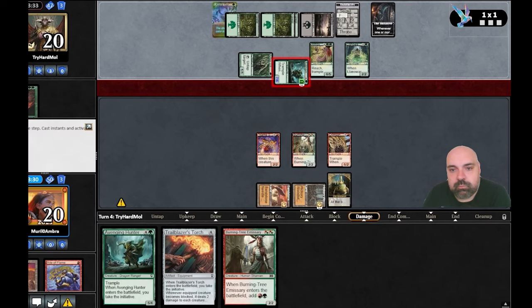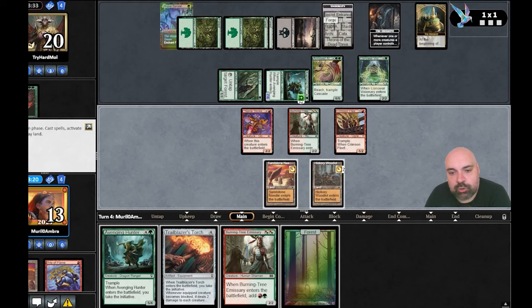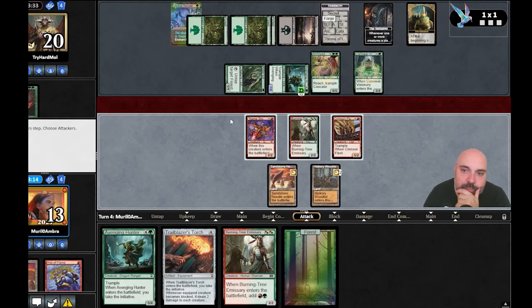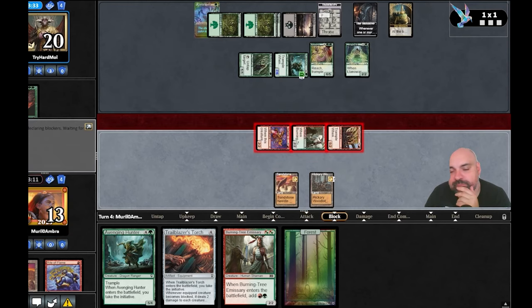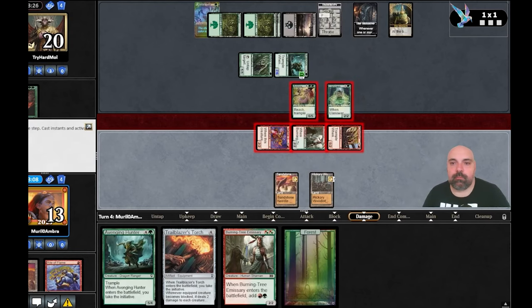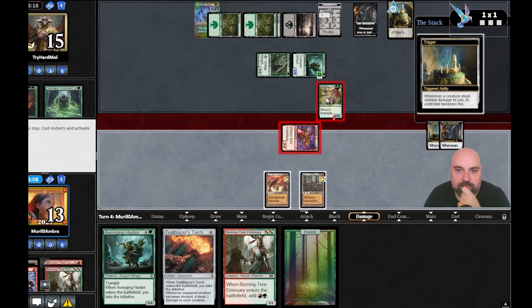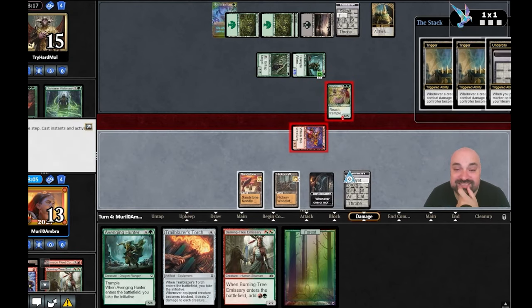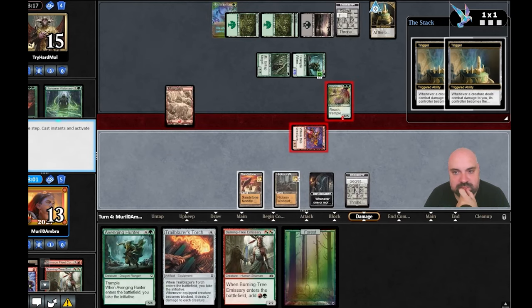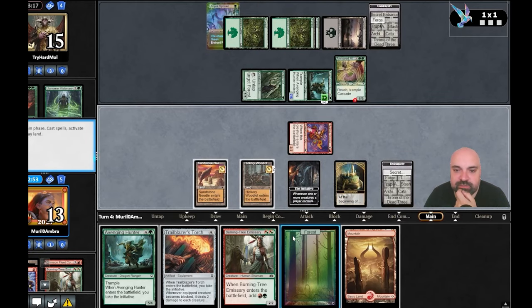We're not going to block. Not a bad draw. If you attack with everything, I'll lose charisma to Lanoir probably. We take back monarch and initiative. But how are we going to kill Avenging Hunter — seven/six? I believe we just lose this game unless we draw a removal at the end of turn. But he's going to play Avenging Hunter so it doesn't matter.